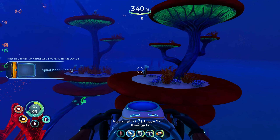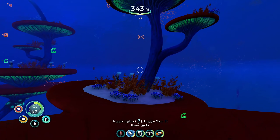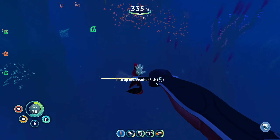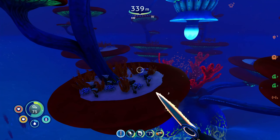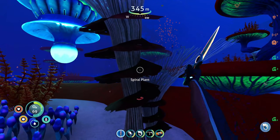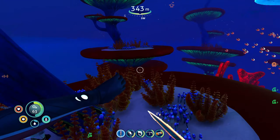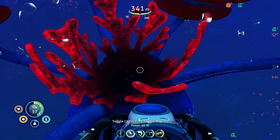Let's grab our spiral plant — that's what we're here for. This is an interesting-looking one; it's all yellow. It's so creepy swimming inside these things. Are you the spiral plant? Yes you are — okay, we're gonna grab a bunch. I don't know how many we need but just in case. I'll stab some fish for a little bit of food and water. Let's grab one more spiral plant clipping — you can't plant these. Okay, let's get out of here and head back.